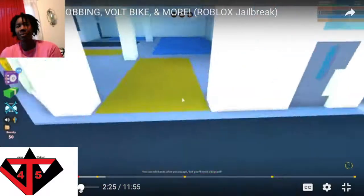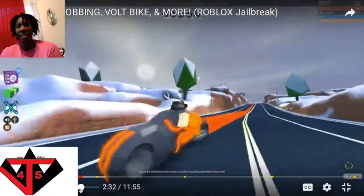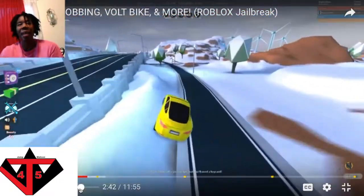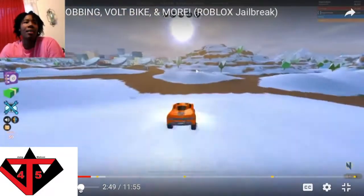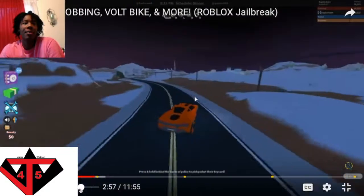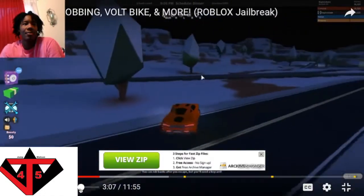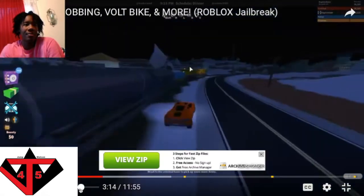Let's hop in this Volt bike right now, we're gonna see if we can ramp into the prison with this. It kind of feels like a Tesla and a motorcycle combined — did he just say a Tesla and a motorcycle combined?! Let's go! Oh my goodness, look how he went up that ramp. Let's go ahead and drive around to the McLaren. There's a snow castle — oh my goodness, you gotta love this! The deep orange looks so cool with the spike rims. We're gonna wait for that train to spawn. Here it comes, here it comes guys!